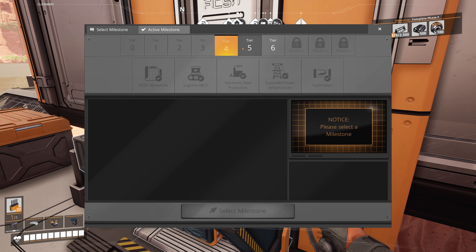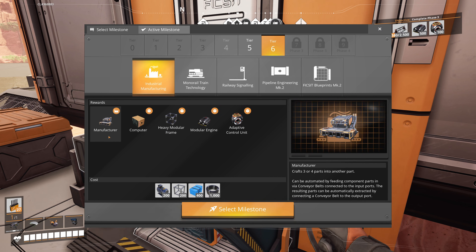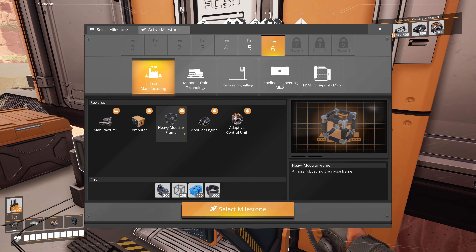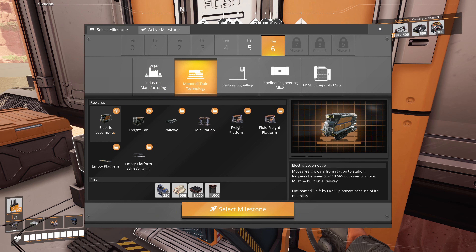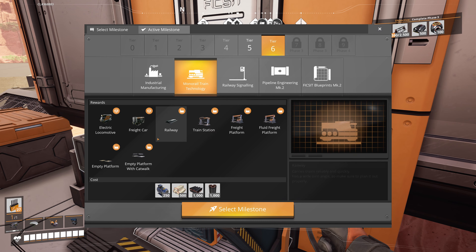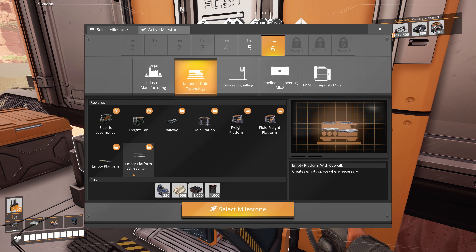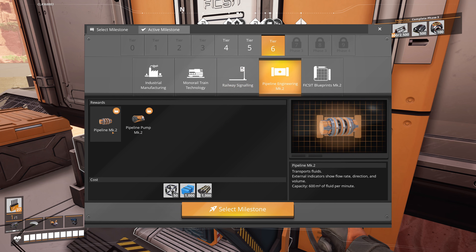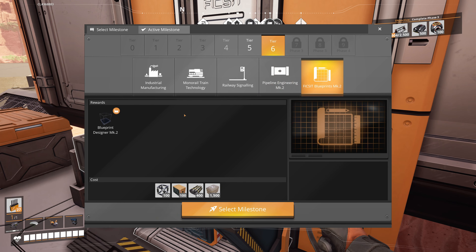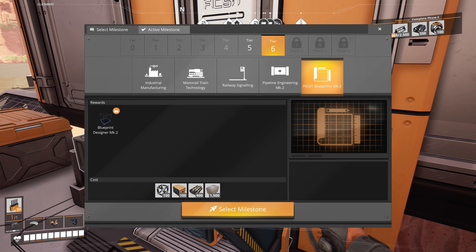Let's look at tier 6. Industrial manufacturing - manufacturer. Oh look, it's got four inputs. That must be like the assembler but with four inputs. Computer, heavy modular frame. There's the engine and the adaptive control unit, so we can get to phase four. Monorail train technology - freight car, railway, freight platform, and for fluid as well. Platform with catwalks and signals. Pipeline engineering MK2 - 600 milliliters cubed of fluid per minute, and a new pump. More blueprints here. Maybe it's bigger. Very cool.